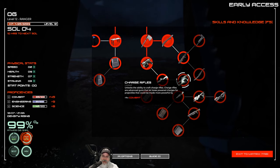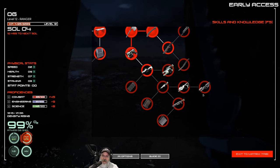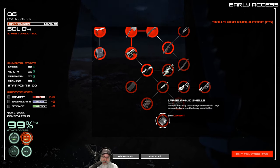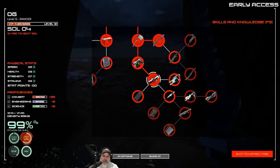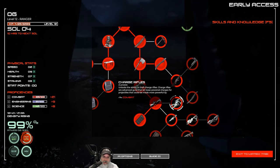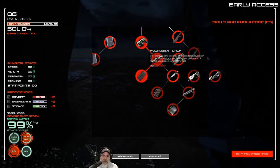A hydrogen torch fills a large superheated gas stream requiring a hydrogen canister — it must be a flamethrower since it's in the combat tree. There's also a cryo rifle, a heavy assault rifle, and a bolt rifle which I'm guessing is a sniper type. Let's learn the heavy assault rifle and bolt rifle. We still have 21 combat points. The charge rifle fires power charges for projectiles that get more powerful by holding the button down.